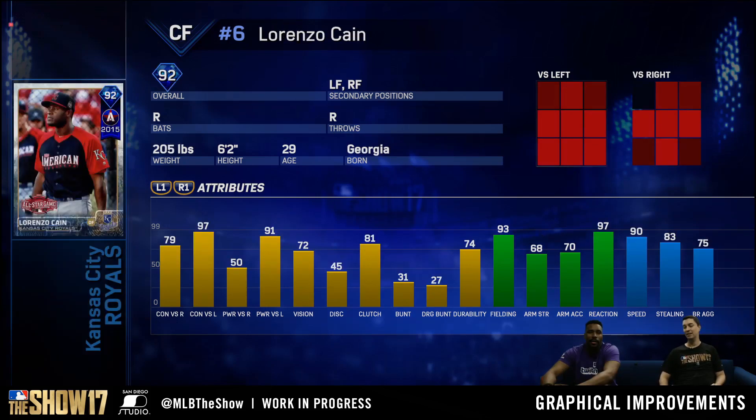Last but not least they revealed a 92 overall flashback Lorenzo Cain. This is his all-star card calling back to 2015, and it looks like the all-star cards will indeed be flashing back to a player in their all-star year. He's got some very good numbers against lefties — 97 contact, 91 power — and of course we all know Lorenzo Cain is a fantastic fielder.